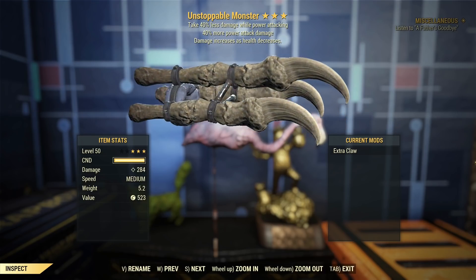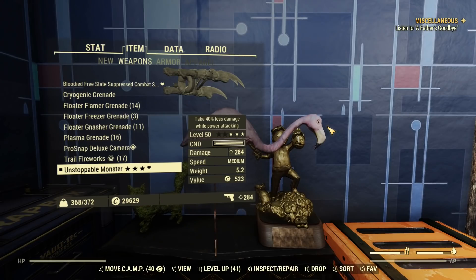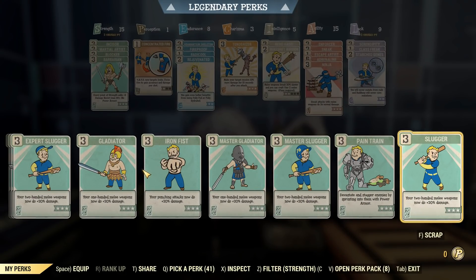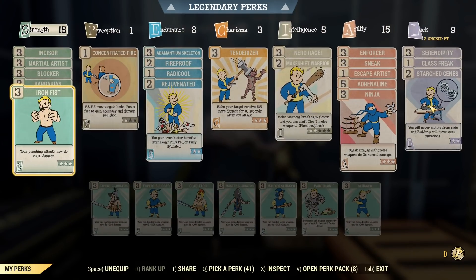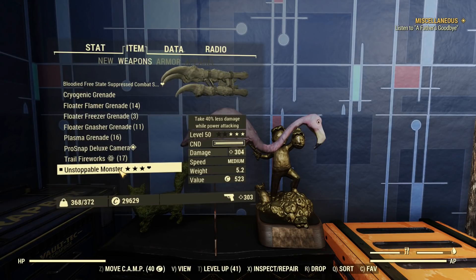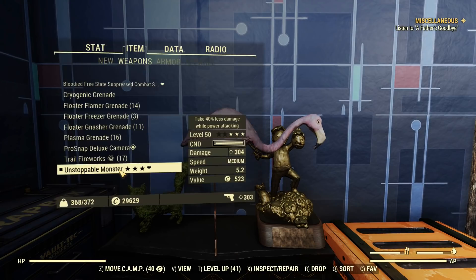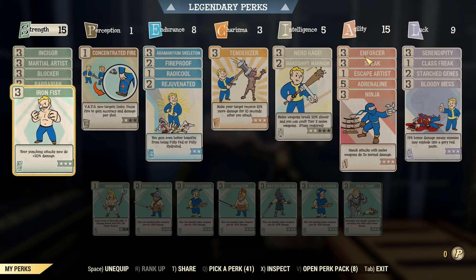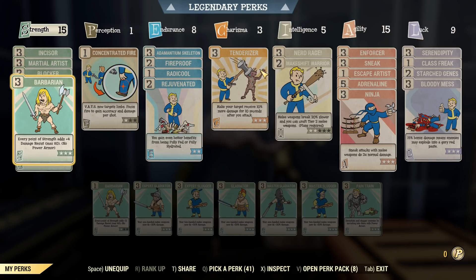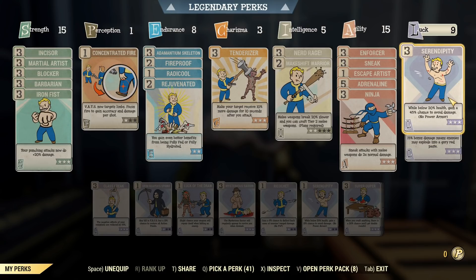That's neither here nor there — it was available then, but it's not now. So, we're doing 284 damage with this thing. Power attack makes it a bit stronger, but once we add in the perks, we're not going to get a whole lot more. Adding 20% additive and 15% additive for Bloody Mess, we've got 304 damage — only gained about 20 damage by speccing into it. But we've specced out in other ways: Nerd Rage, Enforcer, Sneak, Ninja, Blocker, Martial Artist, Incisor, and Barbarian — good tanky survivability and sneaky stuff.